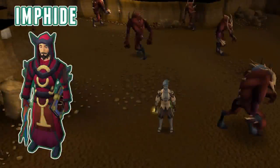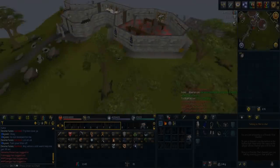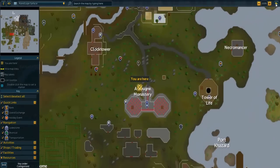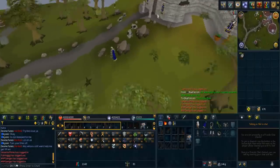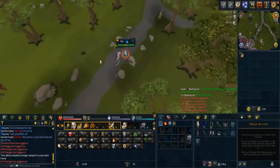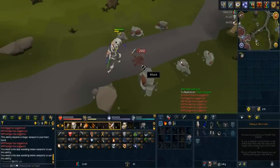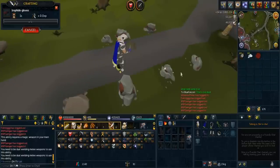Our first piece of armor are the imp hide robes. These robes require a magic and defense level of 10 to wear. You can make these robes out of imp hides. The best place to kill imps are around the monastery south of the Ardy Zoo, or alternatively in the Karamja volcano resource dungeon next to the lesser demons. You need a total of 8 imp hides to make a full set, and overall this armor should take you around 5 minutes to get — a nice step up from your previous Pathfinder armor.